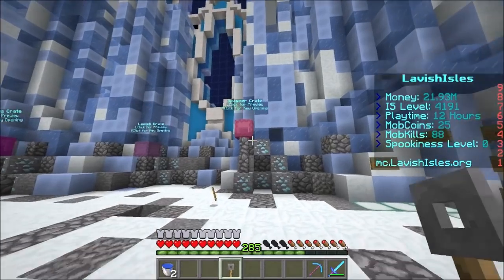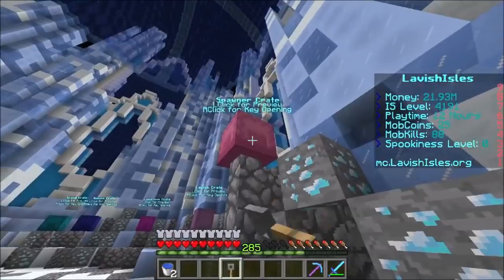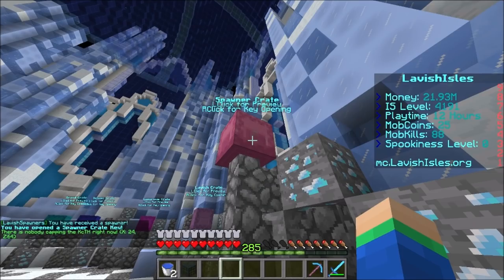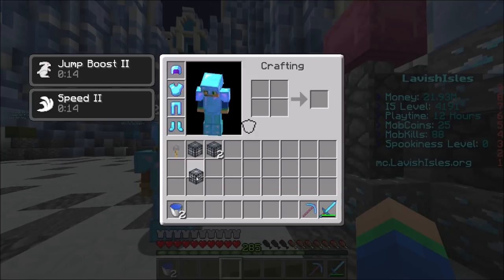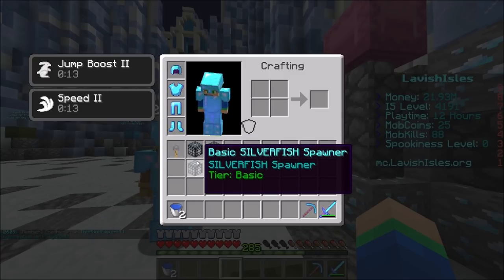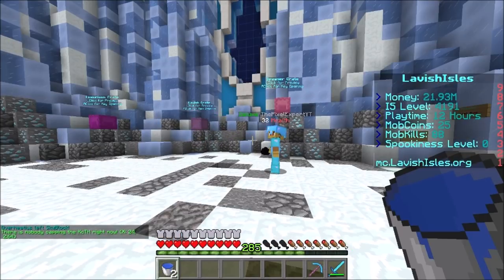Now it's time for the finale — our very last spawner crate. Smash the like button once again. Let's do this in three, two, one — and bam! Hopefully we can get something good. We ended up getting a silverfish! I actually heard silverfish on the server drop diamonds — I don't know if that's true, but if it is, that's going to make us so much money. You can also put them in the same grinder as endermites since they're basically the same mob. We're going to place these in at the island very soon.